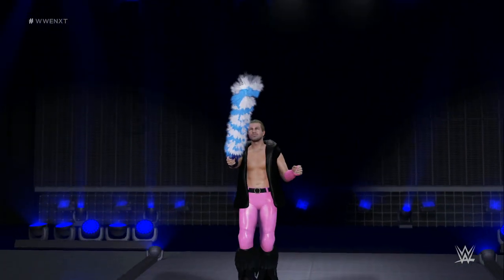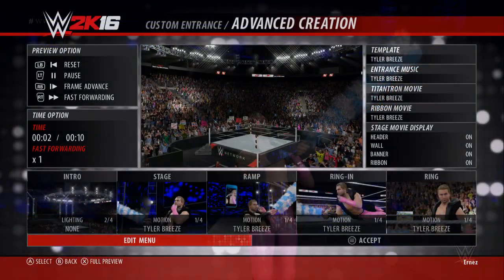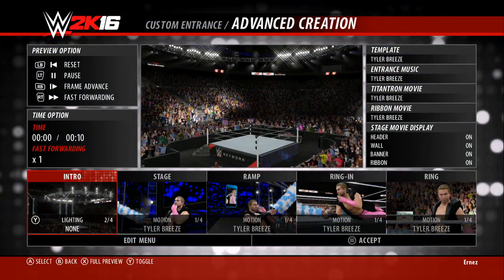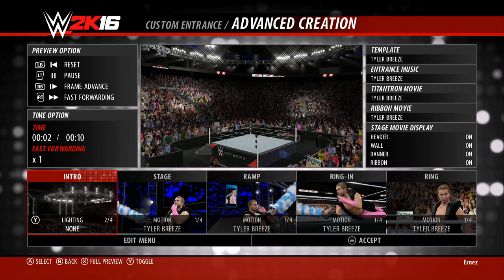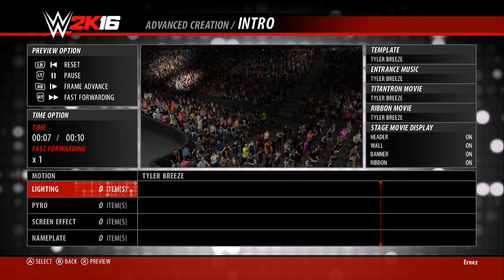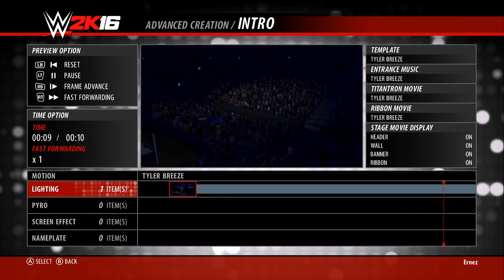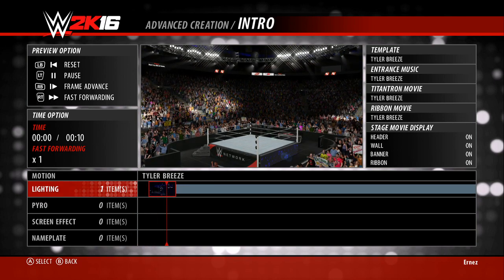I thought I would share it with you guys just in case it'll work for you as well. What you want to do is go into advanced creations, under entrance, and then under lighting on the first one, you want to change it to the Undertaker. Then try to get it as close as possible to the beginning so it'll turn blue right away.